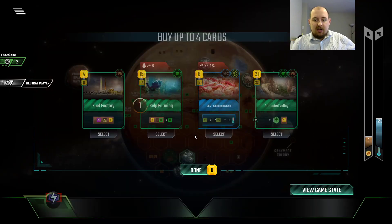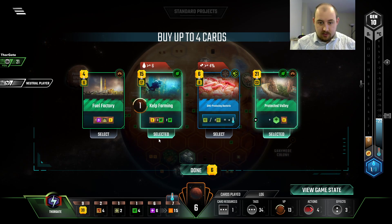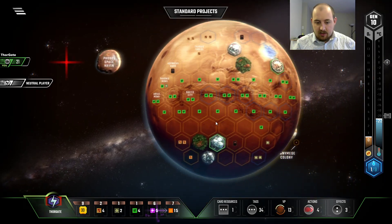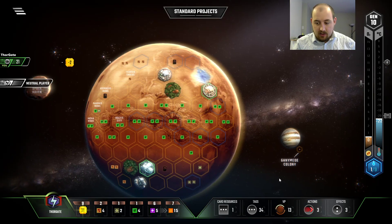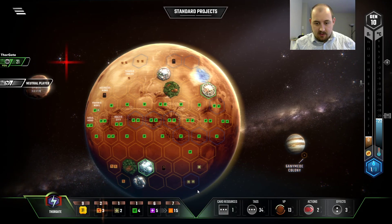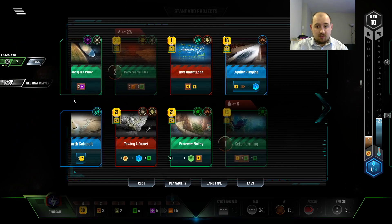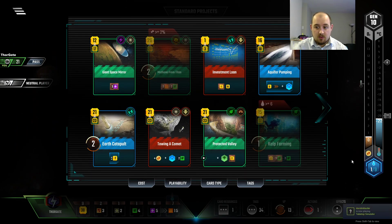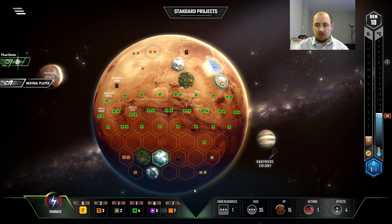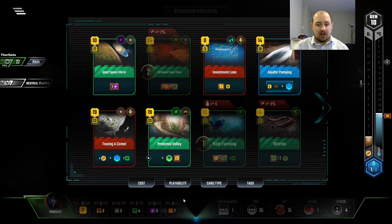Generation 10. Time to start terraforming. Get a card, get a card, sell steel. We really need that plant income to get itself together. Time to start terraforming means time to buy Earth Catapult — now we have minus four on every card. So it's really just a matter of can we get cards that are worth playing.